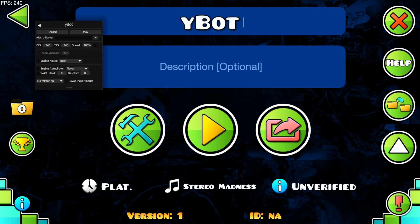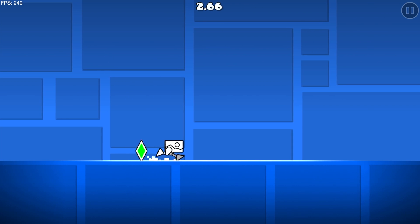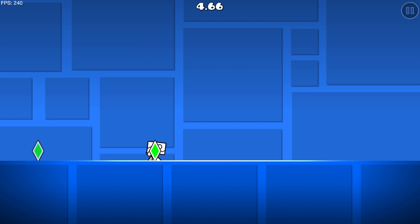Once you've done that, you can set the FPS and macro name to start recording. If you want to use FPS higher than 240, you can because the bot has physics bypass. You simply enter the name here and then click record and enter the level. Once you enter the level, you can see that you can enter practice mode here. Now you can see I can go right easily, set a checkpoint there.